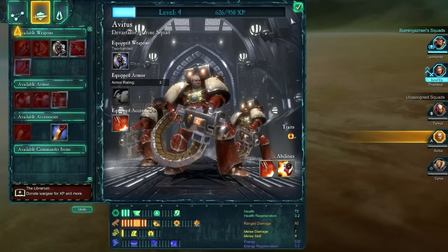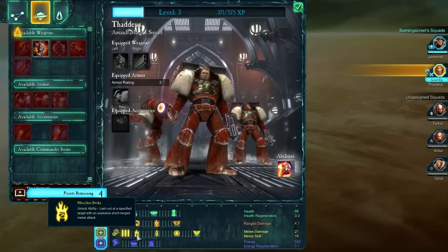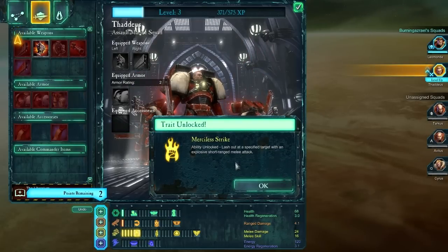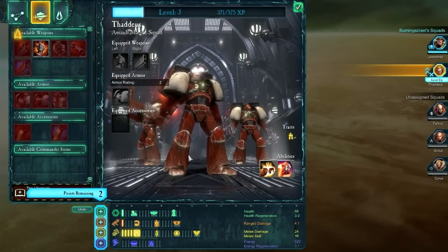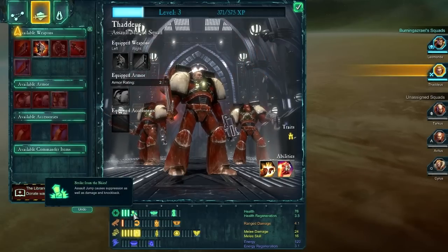Between here and the last mission, there's not going to be a whole lot of customization to be done. Just in case they force me to use Thaddeus, I think I'll increase his melee a little bit. That's going to give him a Merciless Strike — kind of a cross-slash wave attack type deal, a little bit of an AoE. Then I might give him a bit more HP because he is, after all, a melee unit.